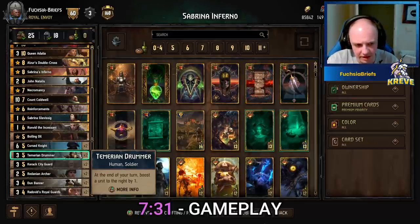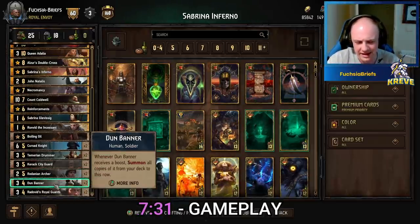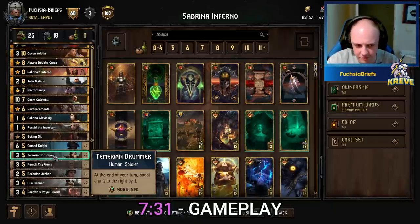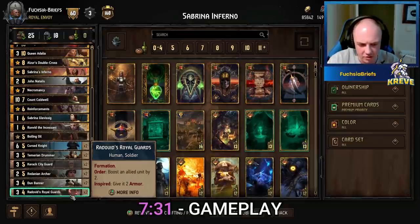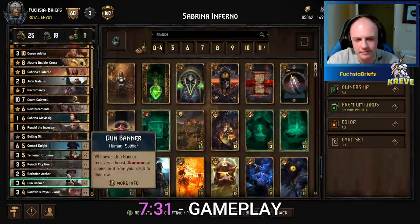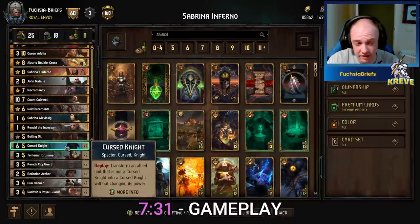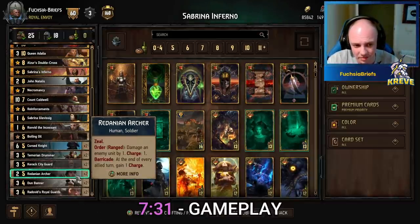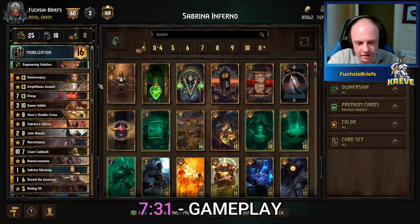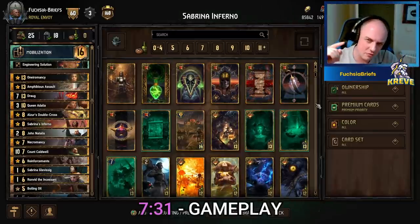Your Bronze package: two Cursed Knights, two Drummers, two Karak City Guards, two Redanian Archers, two Radovid's Royal Guards, and two Dunn Banners for some extra thinning. Your Dunn Banners you can get out by boosting — play it next to your Drummer, or if you've already got a Royal Guards on the board you can immediately boost it. These are all humans, they are all soldiers, so they'll bring out your Ronvids. They're great engines that demand an answer, with movement tech and board shaping through your archers and boostage.